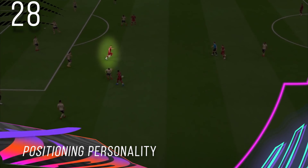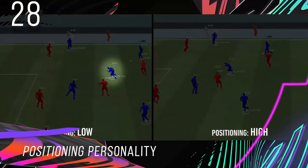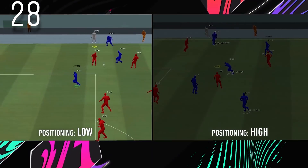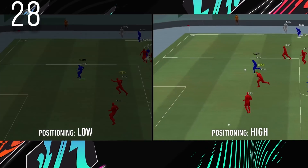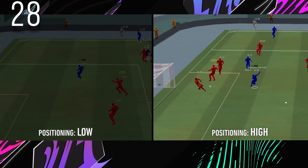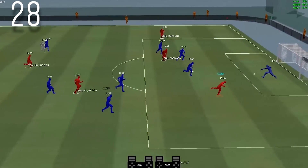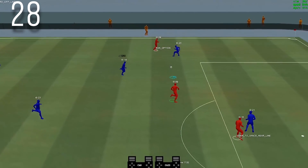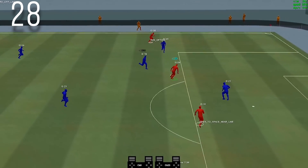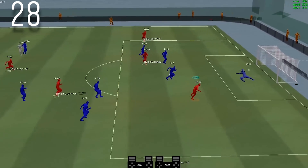Positioning Personality: The positioning attributes on your players define where they position themselves and how they move once the ball is being played. A player with high positioning will be aware of the offside trap and stop after a point, whereas a player with low positioning will not make the perfect decisions to prevent himself crossing the line. This might just be a gimmick since something like this must have existed in any football game.